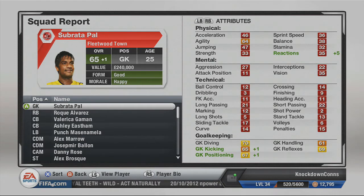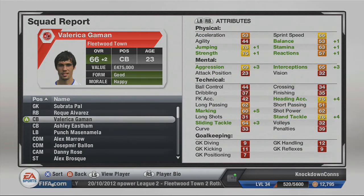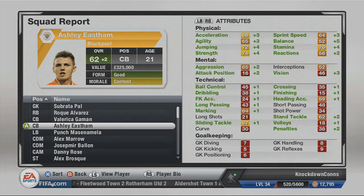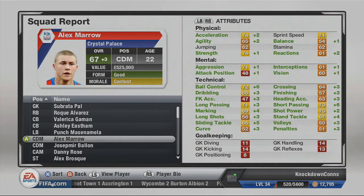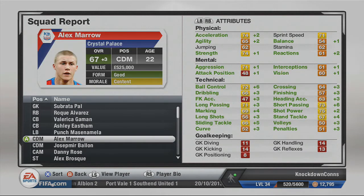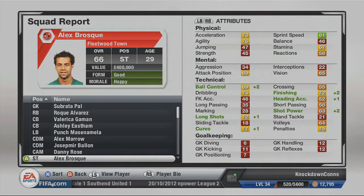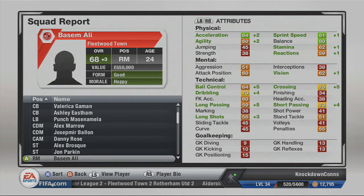So here's the squad report. Sabruta Palace has gained 1 overall. Our new right back who's 16 went up by 2 to 61. Gammons went up by 2, Easthams went up by 2, Mass Mellows went up by 1 - he's 26 which is like the middle of a footballer's career. Mellows went up by 3, which is quite impressive, but he's on loan from Crystal Palace so I might look to sign him once his loan runs out.